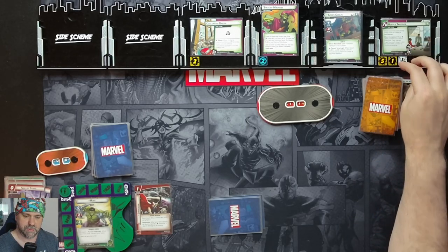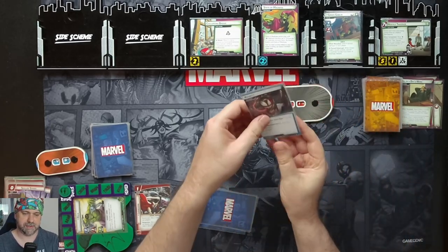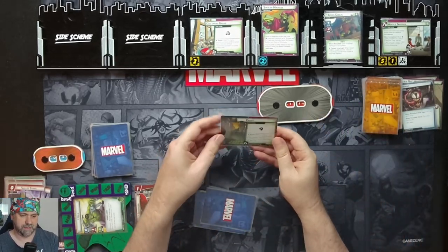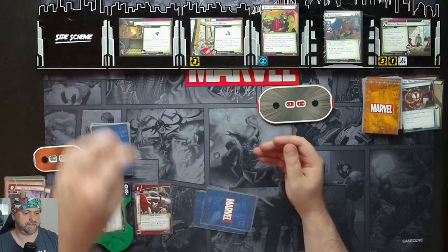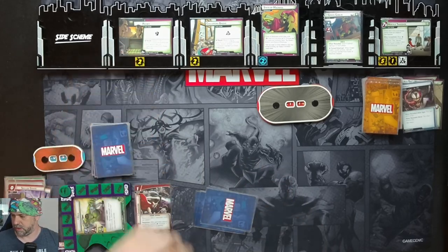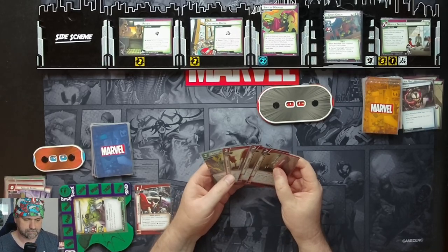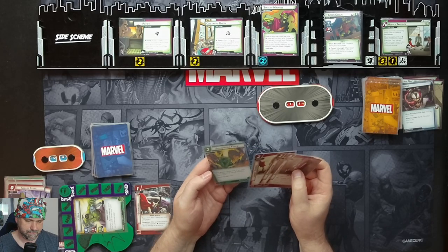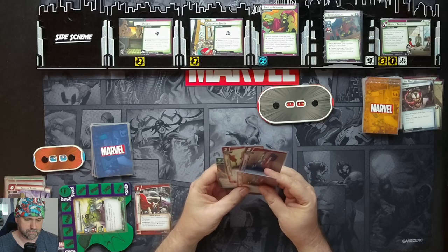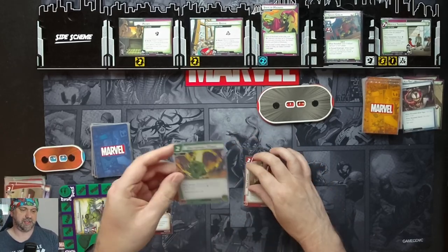We get one more threat on the main scheme. Goblin is going to attack us — we will defend, going for four plus nothing, so we just take one. We get our encounter card: Payoff — that comes in with two threat. We also get an extra encounter card. We're going to spend two physical resources with Combat Training and Hand Cannon to play Unstoppable Force — ready Hulk, and if you paid using physical resources, draw one card, which gives us a Sub Orbital Leap.